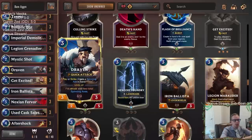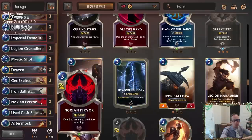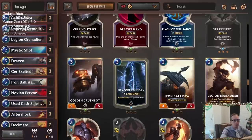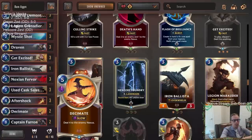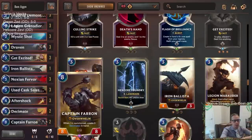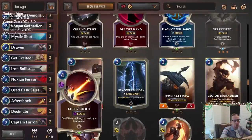At three mana we have Draven as a great champion, and also Use Cast Salesman which reduces the health total of both players with casks, making cards like Noxian Fervor better. We have one Iron Ballista as our seventh three-drop. Then it's a bunch of burn spells: Mystic Shot, Get Excited, Noxian Fervor, Aftershock, Decimate — all doing nexus damage and doubling as removal. For slower games we have two Captain Farrons, an eight-eight overwhelm attacker that creates Decimates.